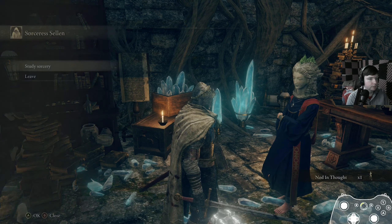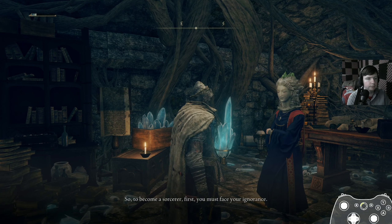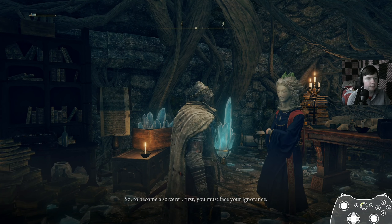I do think a sorcerer character would be pretty strong. Young apprentice, you are a tadpole when it comes to magic — infantile, without the legs to walk. So to become a sorcerer, first you must face your ignorance. Now, shall we start learning? I'm just curious if she might have something to say if we talk to her more. Might as well rest at grace site. Lots of XP.